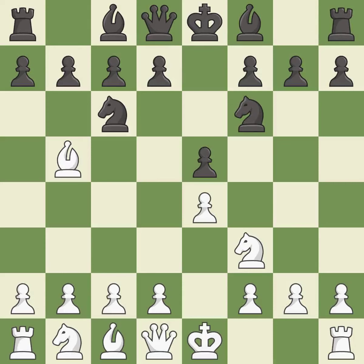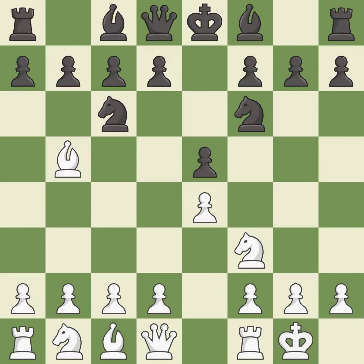Nf6 develops the knight and attacks the undefended e4 pawn. Castling gets the king out of the center and activates the rook. Nxe4 captures the e4 pawn and places the knight in the center of the board where it controls many important squares. d4 opens up the center, attacks the e5 pawn, and allows the dark-squared bishop to develop.